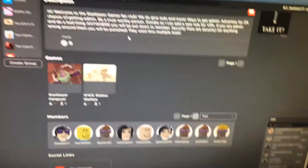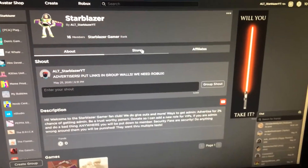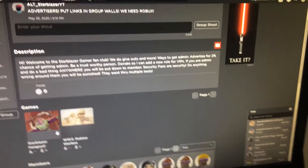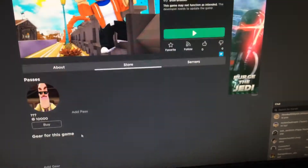Anyway, we're going with the group since I already have my group. By the way, join my group — it's just called Starblazer. And then just create a game in your group. Here I already have two games: Starblazer Game and World of War 3. We're going to go into this one and then go into game passes.